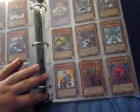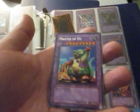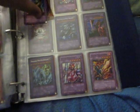Oh, there's one other — I love the vehicoid monsters. Yeah, that one was a personal favorite. Let's see — Dragon Master Knight, Blue Eyes Ultimate Dragon. This one is just so weird looking and yet it has 4200 attack.